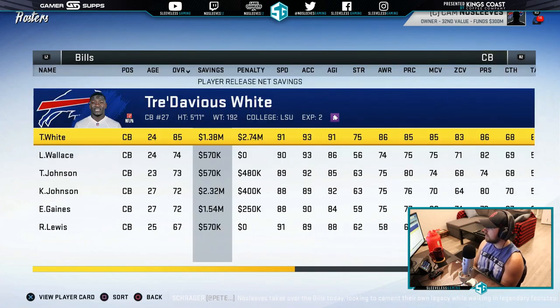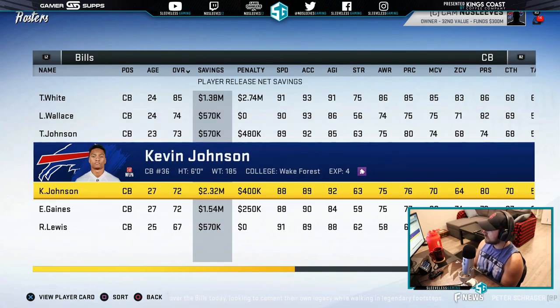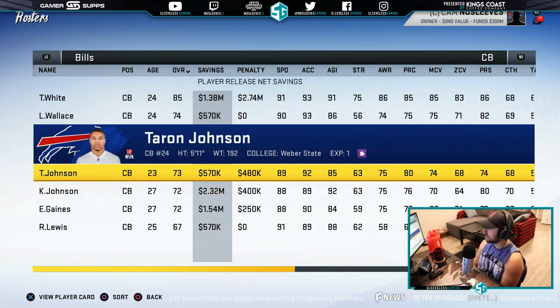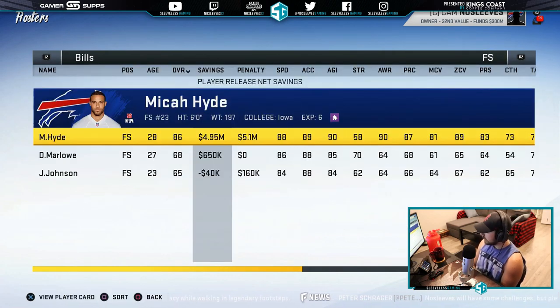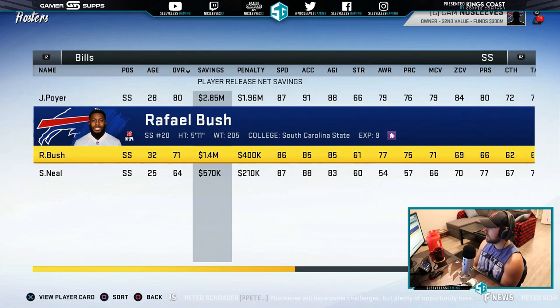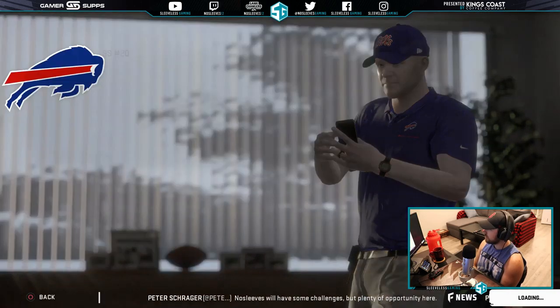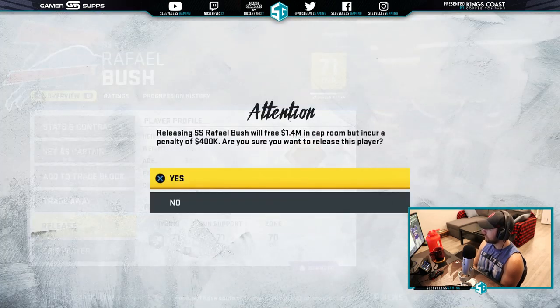At corner, the Bills always have decent corners. Tredavious White and Levi Wallace are going to be part of our future. Teron Johnson is 23 and a long-term piece. We've got Micah Hyde at 28 — love him, don't want to get rid of him. We might cut Raphael Bush — that saves us 1.4 million — so we'll go ahead and do that right now.